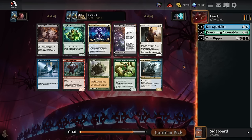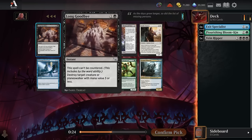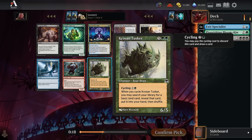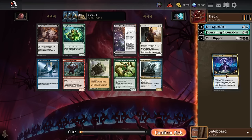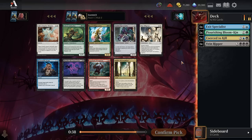Pick 4, this pack is really strong. We've got an Inside Source out of white, excellent common for getting a wide board state. Coerce to Kill for blue-black — a mind control effect where you take your opponent's best threat and use it against them. There's a Long Goodbye for cheap removal in black, and Krosan Tusker, which is excellent fixing — pick up whatever land you need, draw a card, and get 7 evidence in your graveyard. Tusker is super sweet but Coerce to Kill is still strong enough to take over it.